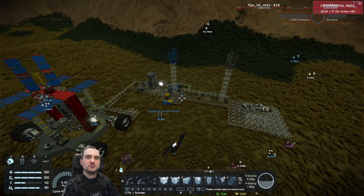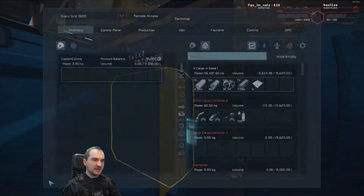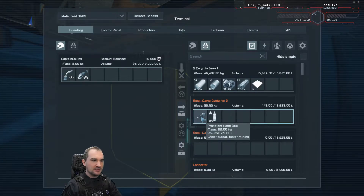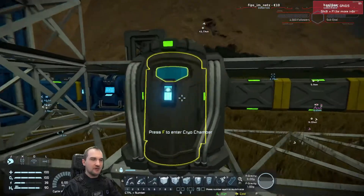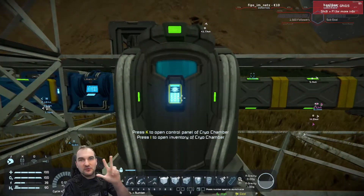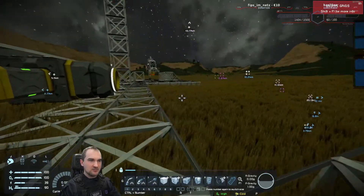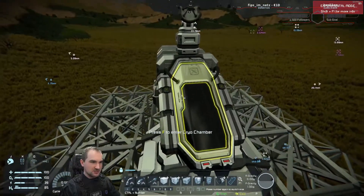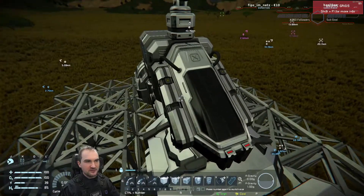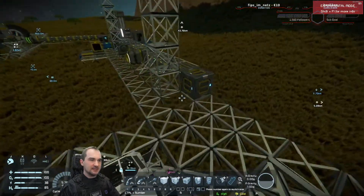But what if you want to prevent dying? What if you don't want to put all your stuff back every single time? Well, then you can build something called a cryo chamber — this is number three. This is a big cryo chamber, and I also have the small cryo chamber that looks like this here on the ship. This is a small form factor cryo chamber.